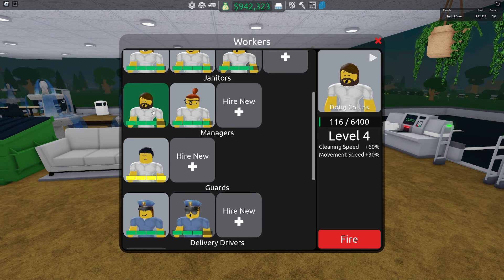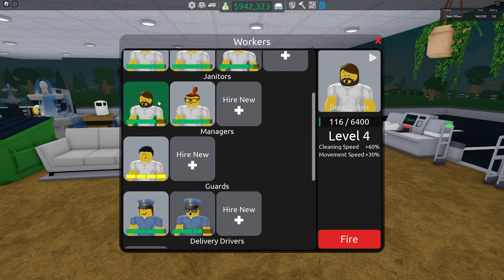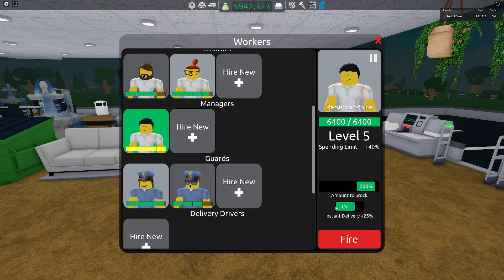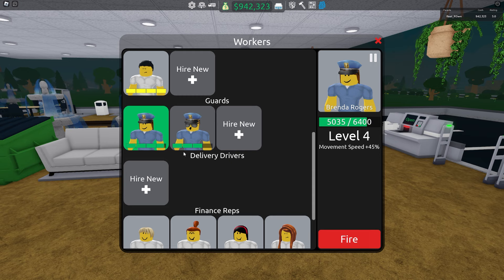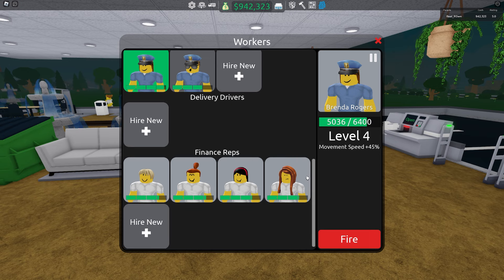You can use two janitors if it starts being trashed everywhere, but I don't think it matters. For the manager, use one with instant delivery turned on at 200%. You can use two guards if you need it, but I don't think you will. And use four finance reps.